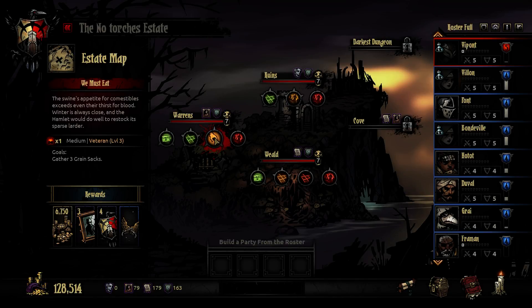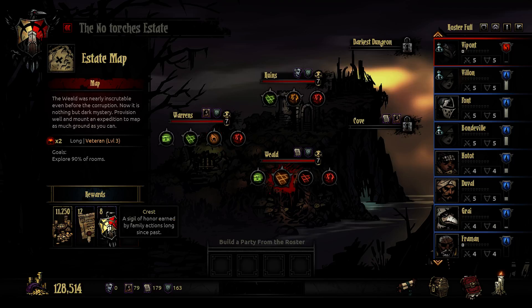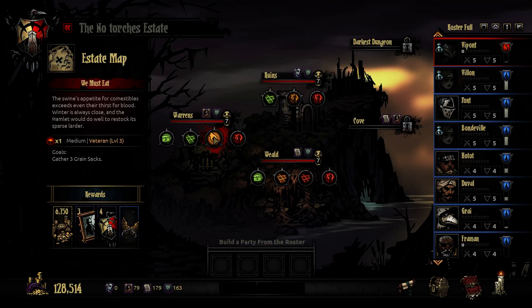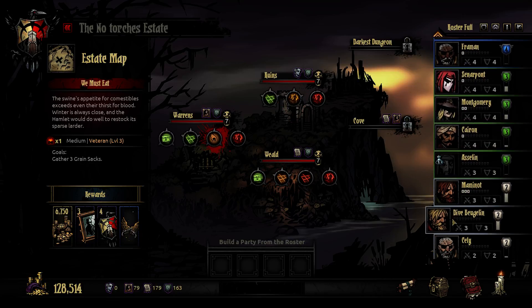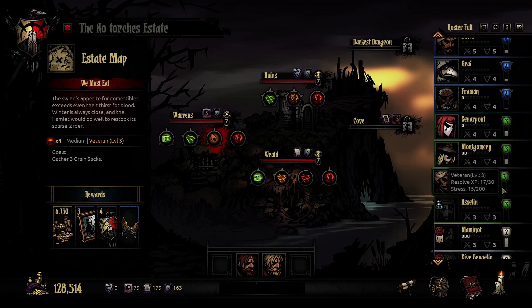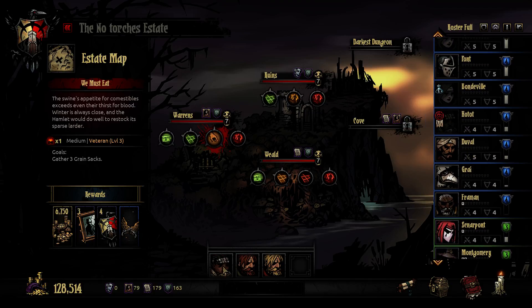I will do this mission because of the Quick Draw Charm. It's not really that important, but this one is a long one. I don't feel like doing a long one with level 2 heroes. So these guys will be in the middle, Hotot in the back and Pont in the front.